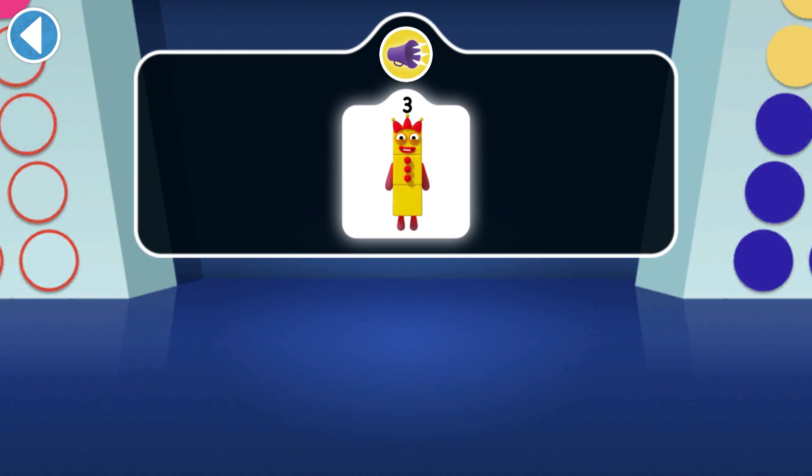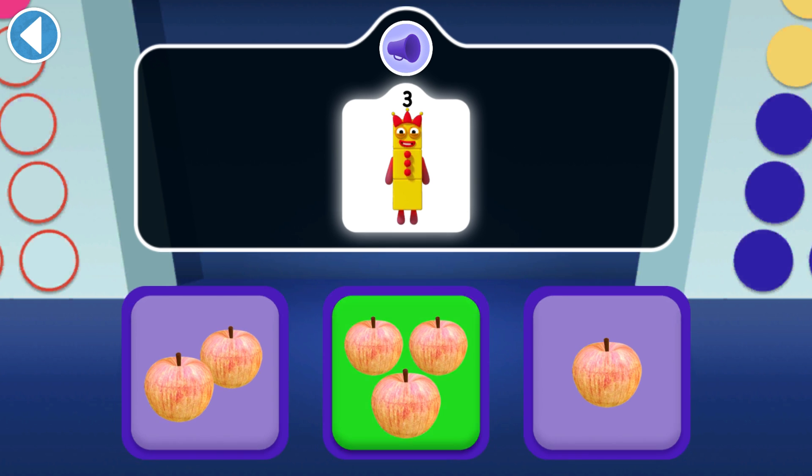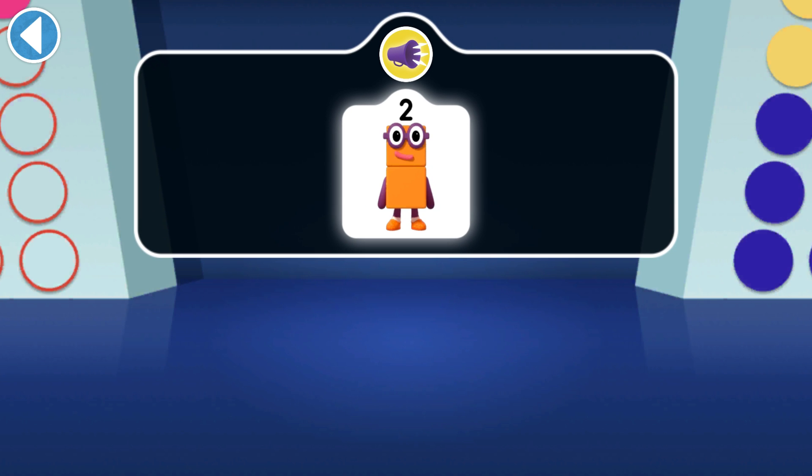Three wants three apples to share with her friends — can you find them? Well done, you've won a super shiny star! Find two apples for Two to eat.